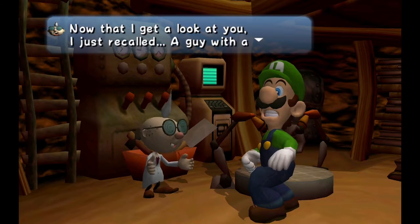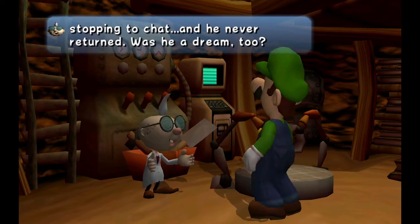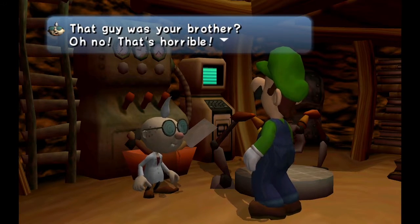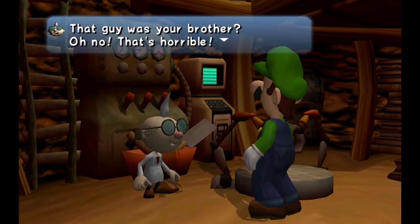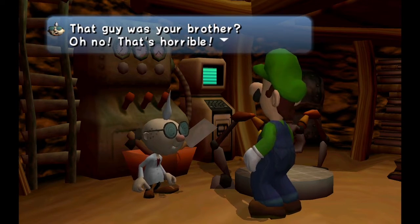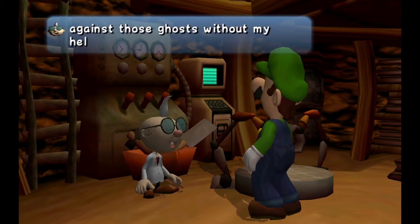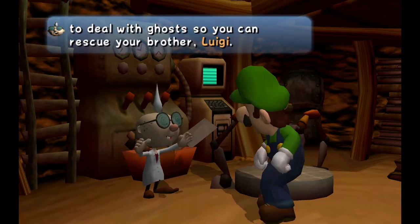The guy with the red hat went up to that mansion without even stopping to chat, and he never returned. That guy was your brother? So yeah, the story of this game: Luigi won a mansion from a contest he never entered. Mario just went in first and basically died. So Luigi has to go try to save him. Let's go get your brother, Luigi.